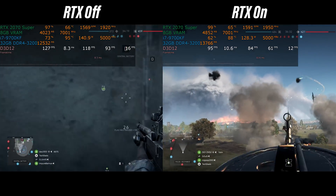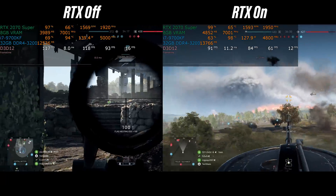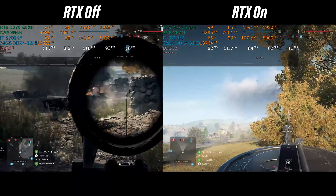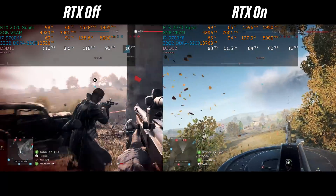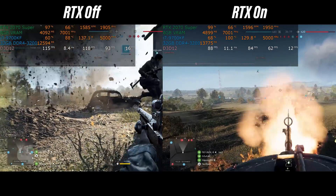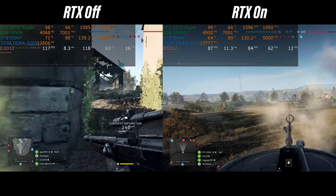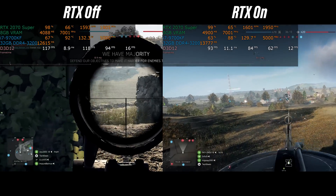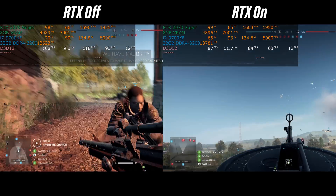Test setup: i7-9700KF at 5GHz fixed, RTX 2070 Super, 1440p high detail. As you can see on the top of the screen, RTX off is on the left-hand side and RTX on is on the right-hand side. Before we even get to a benchmark chart, the performance difference should be pretty apparent right now.